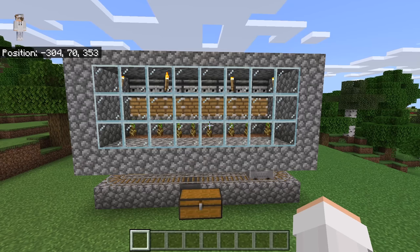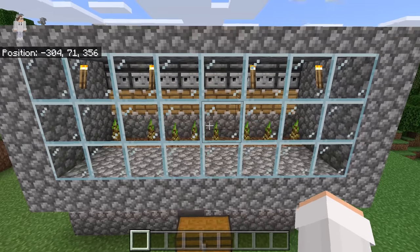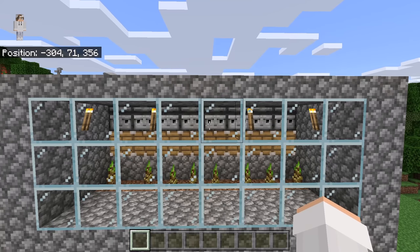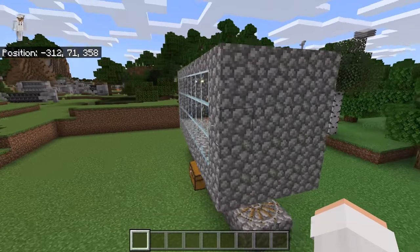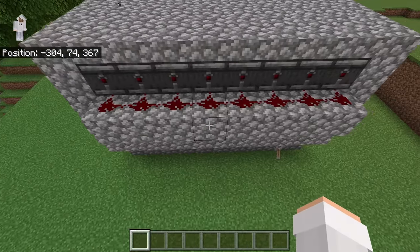I am now going to do a quick fly-around so you guys can check and make sure you built this farm correctly. Down here you should have the minecart hopper collection system. Over there you should have your bamboo. Up there you should have your pistons and observers. Make sure your pistons and observers are facing the correct direction. This side of your farm should be open, the back should have all the redstone, and this side should be open as well.